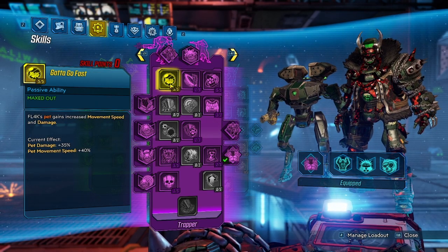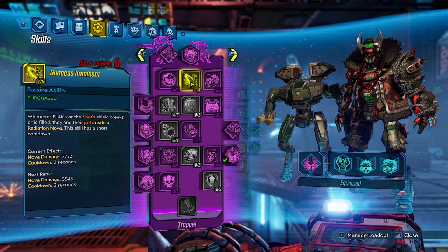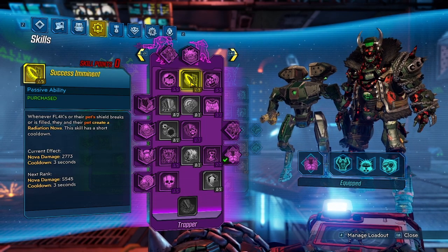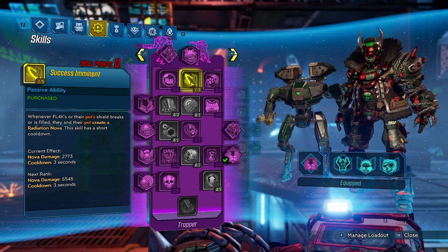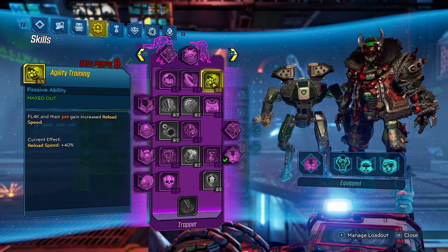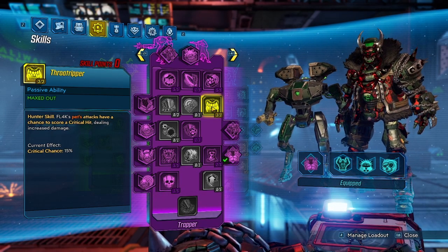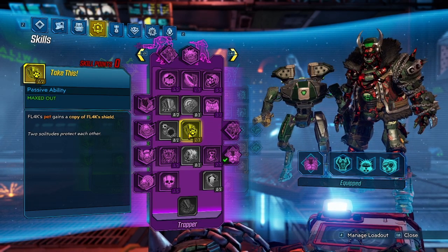We've got five out of five in Go to Go Fast, giving us extra pet damage and extra movement. We've got Success Imminent, basically to stack up that nova we're already getting — anytime that shield breaks or is filled, we're doing a nova, so we get more passive damage. Five out of five in Agility Training gives the pet and ourselves increased reload speed. Three out of three in Throat Ripper gives our pet extra chance for critical hits. We've got one point in Take This so we can take advantage of the Faulty Star with our pet taking the shield.